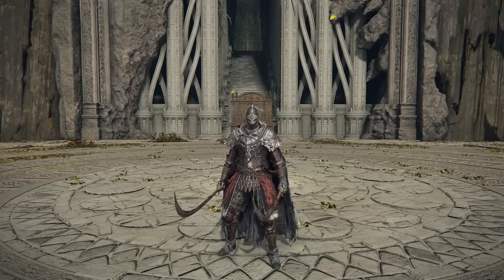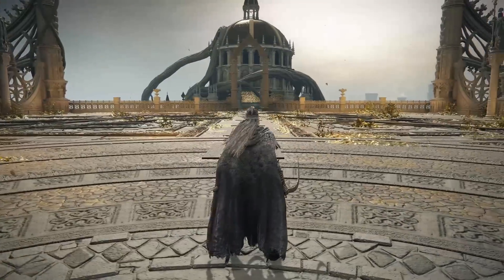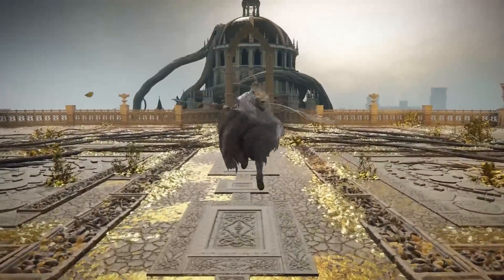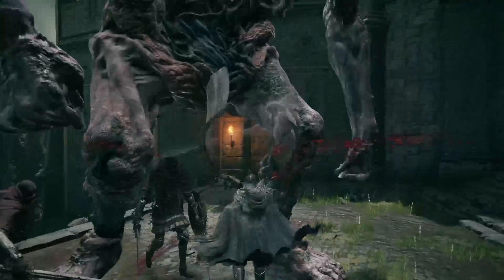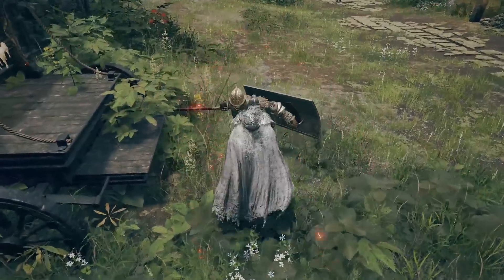Let's give your assumptions a test. What happens when you see a person power stancing curve swords? I'm guessing your first thought would be that they are a status effect build, most likely bleed, and they're going to spam a bunch of jumping and running power stance attacks. You most likely wouldn't be wrong, but were you expecting the parry on the offhand?